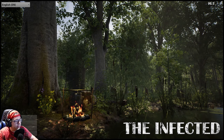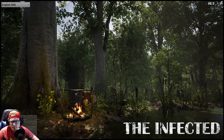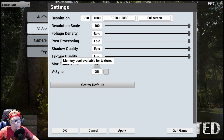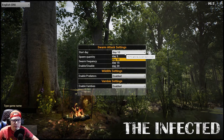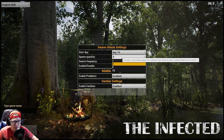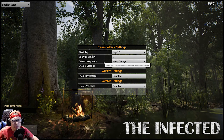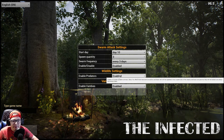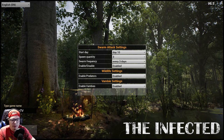This is by Digx Studios. I've been looking forward to this one. It looks like there's also an aspect where we're going to be fighting wildlife too. Let's look at the settings — everything is here, I'm going to leave it as-is, full screen, epic. We'll see if we get any lag but that's what it's recommending. Let's start a new game. Start day 10 — the game day you want the swarms to start. Spawn quantity — the number of initial vambies spawned, and each subsequent attack the number will increase by one. We'll do three. Swarm frequency every three days. Leave predators on and vambies on. Game name: Captain Oats TV, and then we're going to start this bad boy.